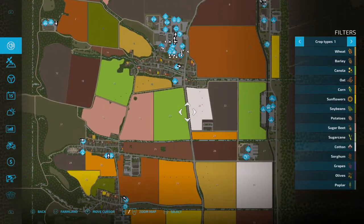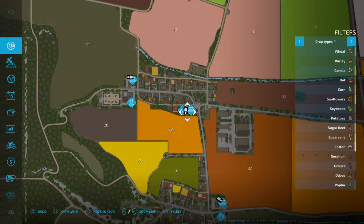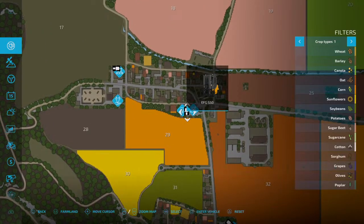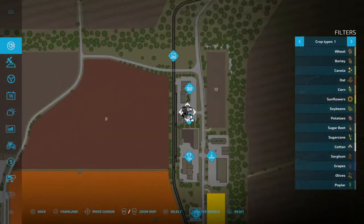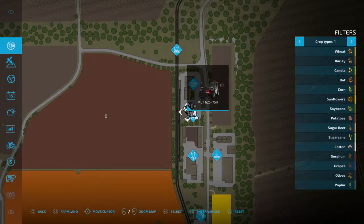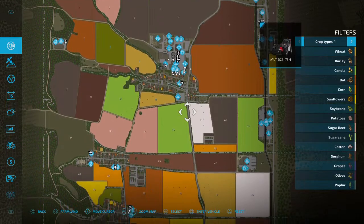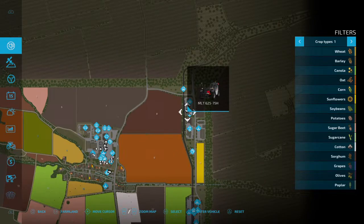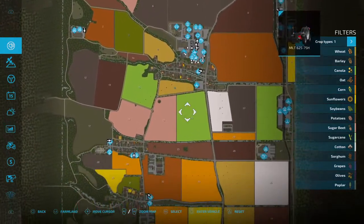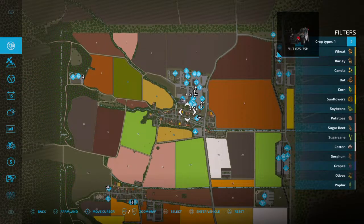One neat thing I noticed is that all these production areas, according to the map description, have a little forklift on them. Up at the store you have a telehandler to use - that's kind of neat if you don't want to do auto-loading. You've also got a tow vehicle up at the store if you actually need help.